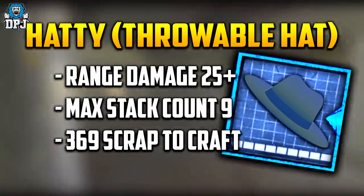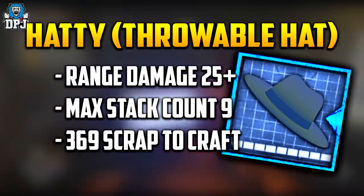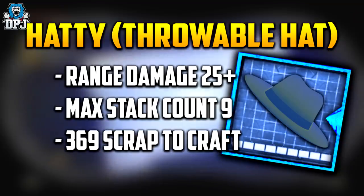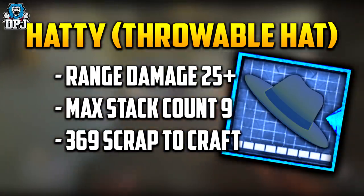Next up we have an item called Hattie. This one in the game file seems to be like a throwable hat — one that seemingly stacks to a possible nine. Unlike the Pan of Destiny, it won't return back to you. This one interests me as well, because I can guarantee it won't be as simple as a hat you throw. It would definitely offer more than that in my opinion.